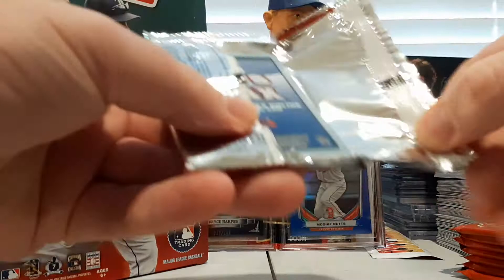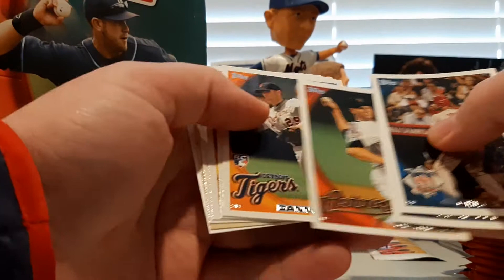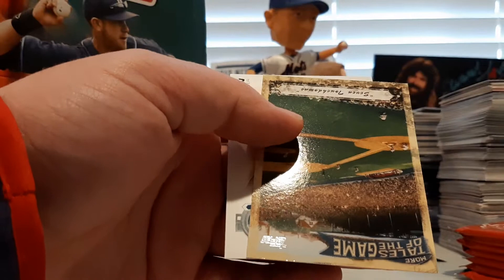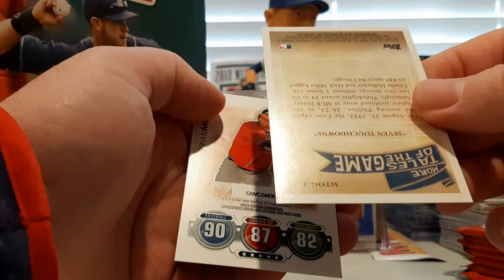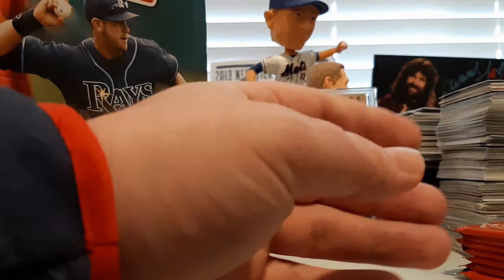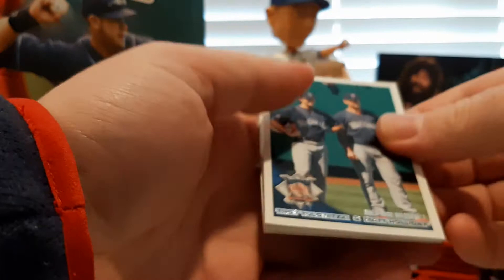See if we find one. Chris Young, Michael Bourn, and Brandon Phillips All-Star game cards. JA Happ, there's a Danny Worth rookie card, Jason Bay, Jose Tabata rookie card, Mitch Maier. And then Cubs edge the Phillies 26 to 23 — Tales from the Game. And Brian McCann. That would be a total of 49 points, which is indeed seven touchdowns.